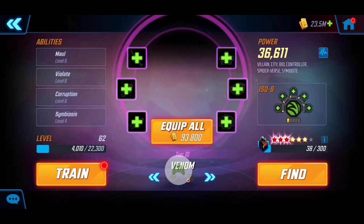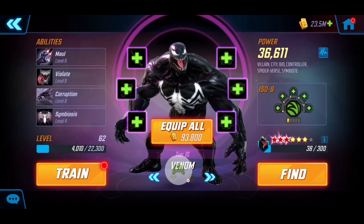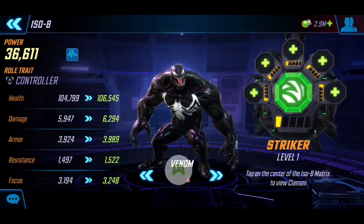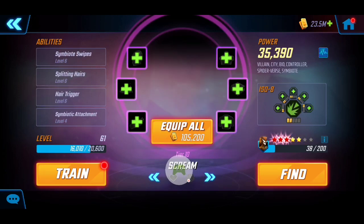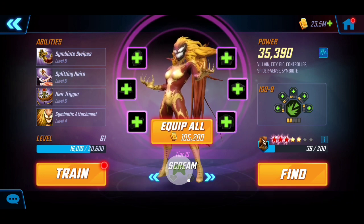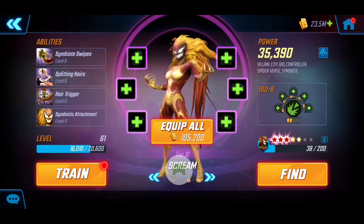Next, Venom at Tier 10, 36k — a little lower, but we mainly need him for the ability block and he provides some extra debuffs on the team. He has 3 red stars, no T4s, and only a Level 1 Striker for ISO-8 — I'll boost that up soon. Last but not least, Scream provides extra benefits to the team especially when a target falls. She's 35k with 3 red stars, Tier 10, no T4s.